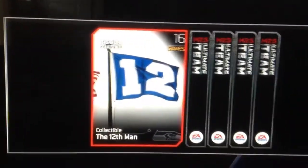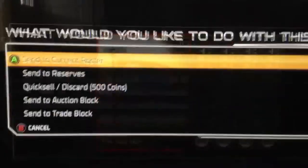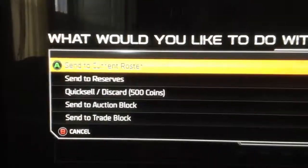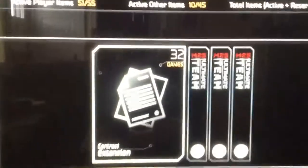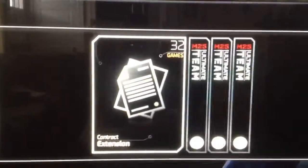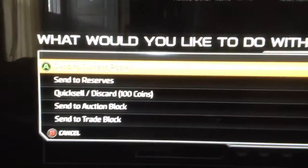Twelfth Man — ugh. Again, one of these stupid collectibles, but you always do get premium collectibles in here, or at least they call them premium. Send that one to the roster. We've got a 32 game contract — that's pretty nice, I don't have any complaints about that. I have a few people that could certainly make use of it.